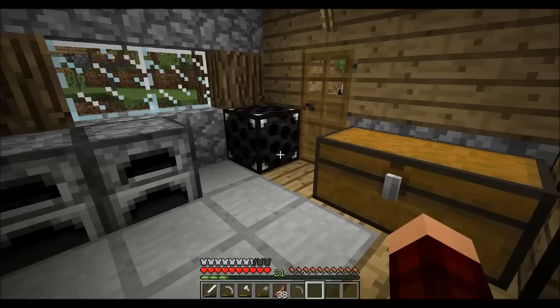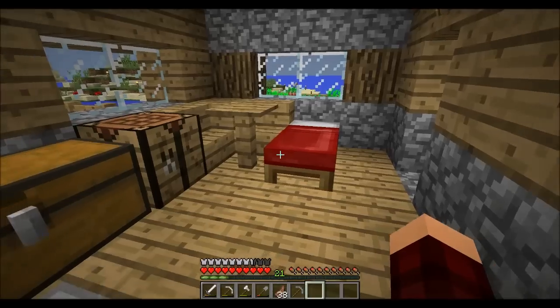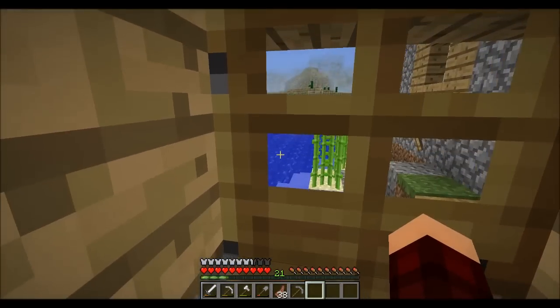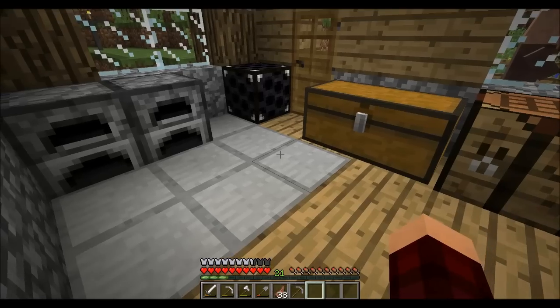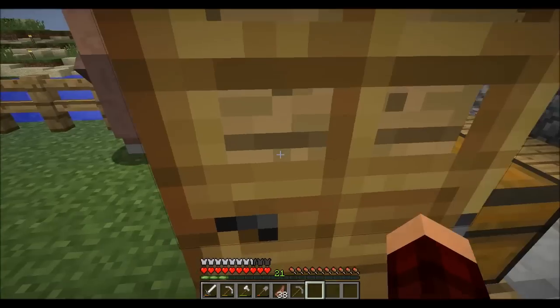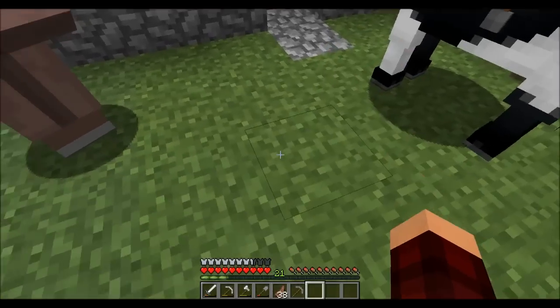We're going to start with some sort of small underground basement to protect ourselves from the strongest storms. If we make it out of brick — red brick, stone brick, cobblestone, any stone material — it will never be impacted by a tornado, at least with how I've set it up. We're going to build it underground here, dropped down through a ladder. I think we'll do the entrance back here.